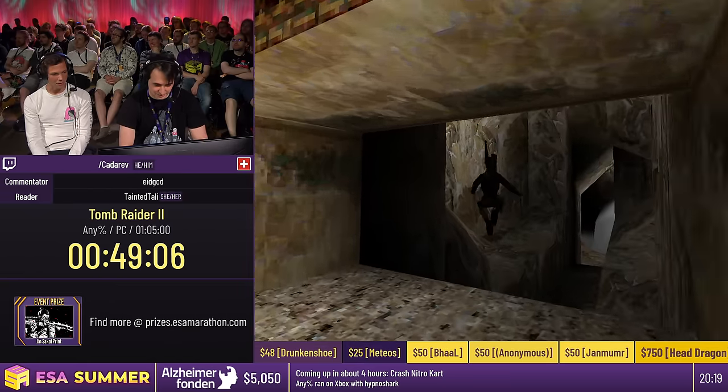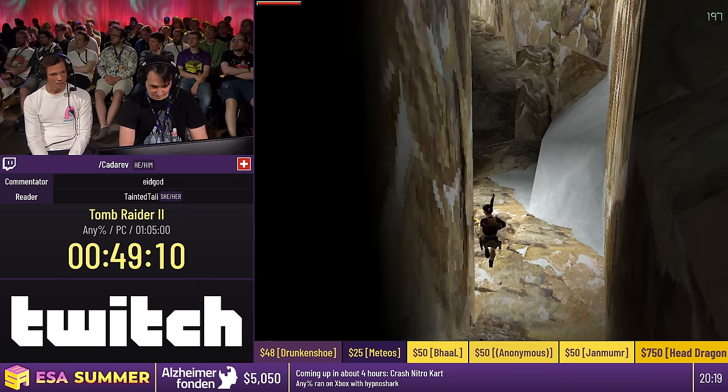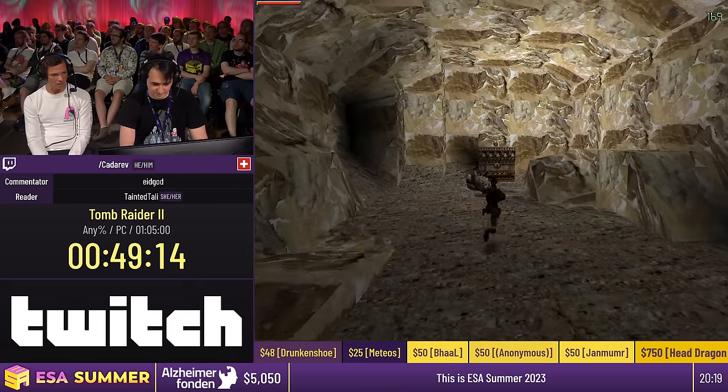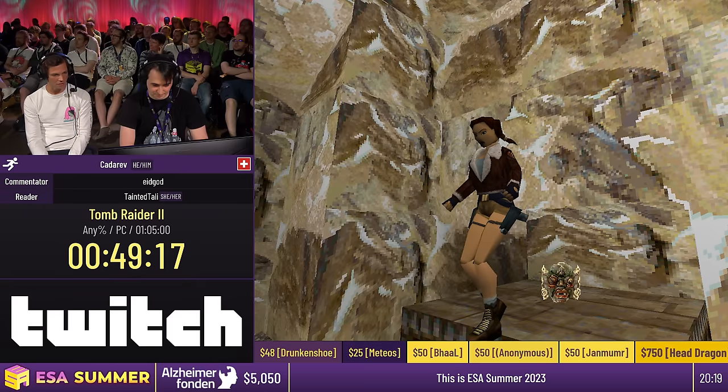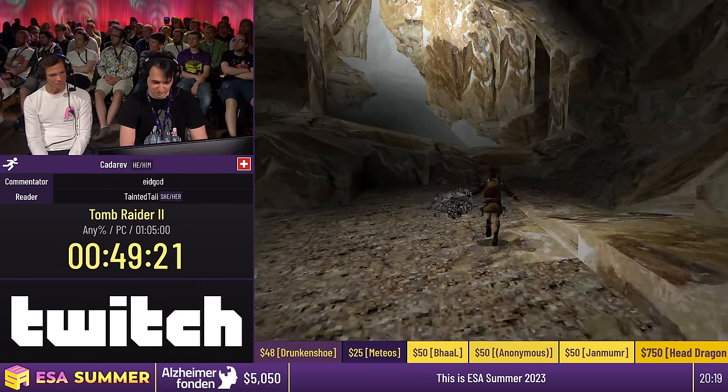By grabbing mid-air there we can glitch into the wall again to go a little faster. Here you're supposed to pick up that item, but you can just jump onto it and the game thinks you did whatever you had to do — so we don't actually need to pick it up.